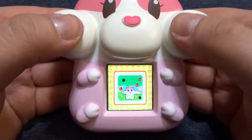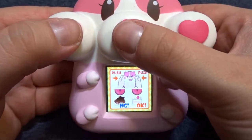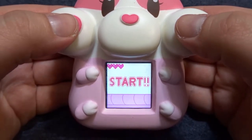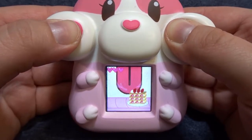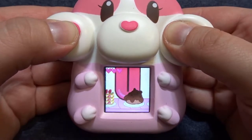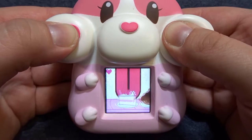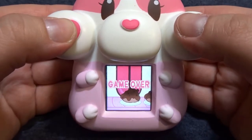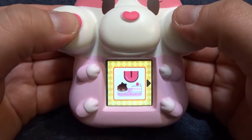Our third game is the cake eating game. We'll use our cheeks to activate your hamster's tongue to lick up the different pieces of cake. You don't want to miss too many because each piece you miss costs one heart. I didn't quite have my timing perfect so I don't get any coins in that one.